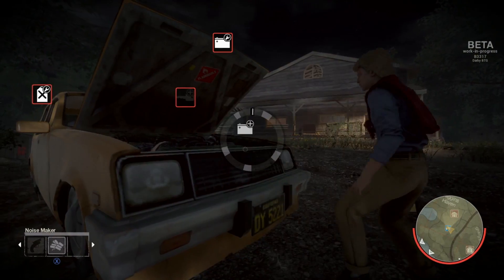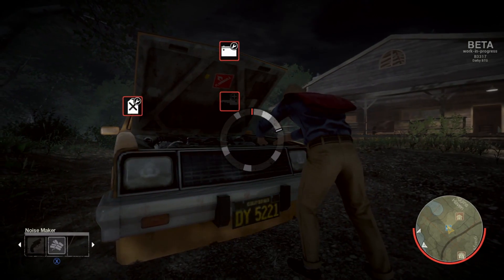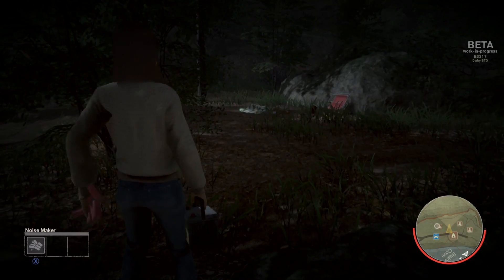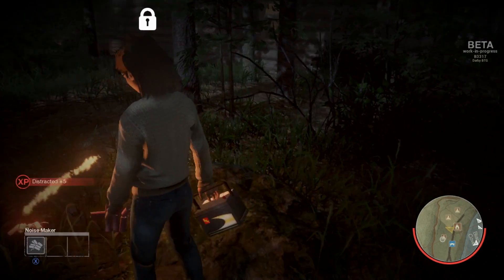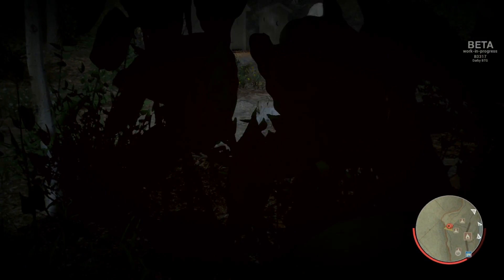You'll be presented with little mini-games when doing this to slow you down and make things more tense, and different counselors will be better at the mini-games. You can use distractions to trip up Jason, like firecrackers — he went running right by and didn't even see me.